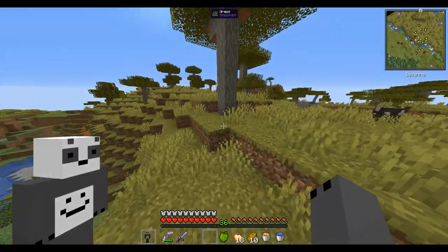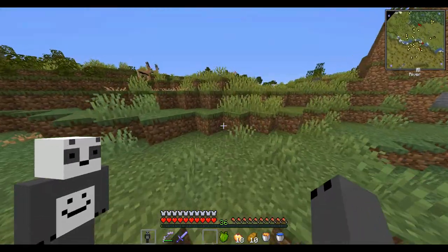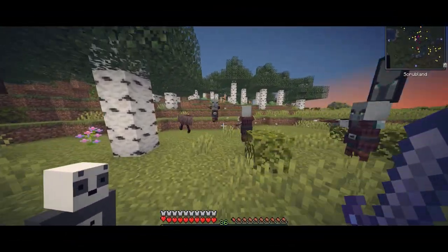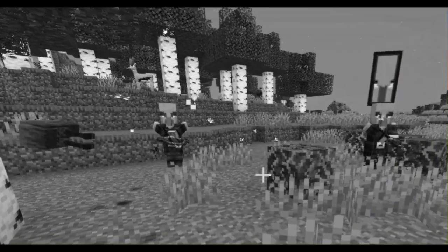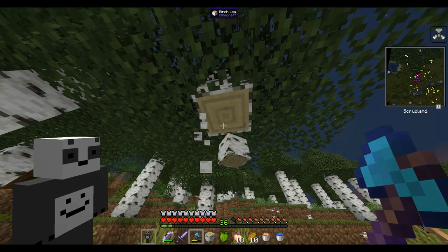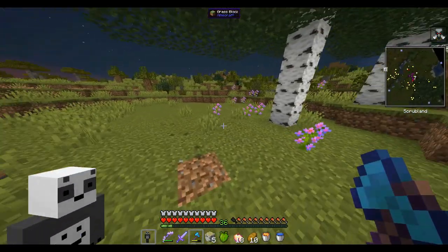I'm just gonna collect the blocks and then teleport back to the cavern and place them down. Let's start off with the easy blocks. First of all, we've got dirt, and of course we also need the grass block. The next block is the birch log, and we need a couple of those for the planks and the other variants.